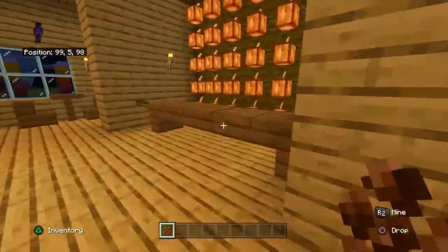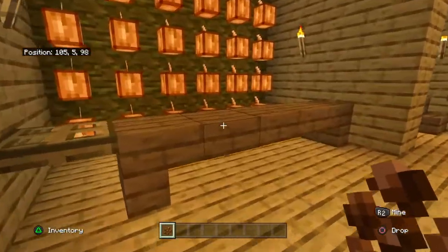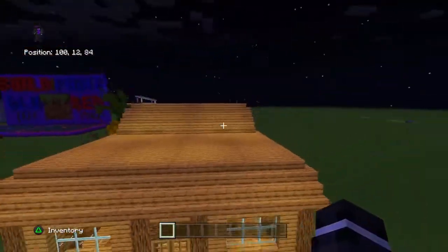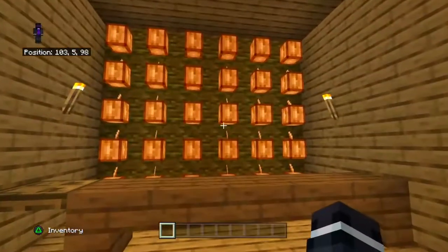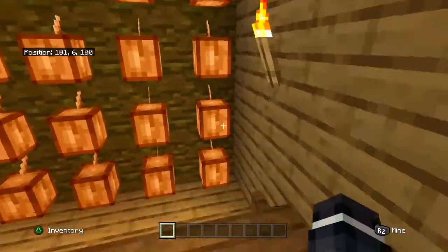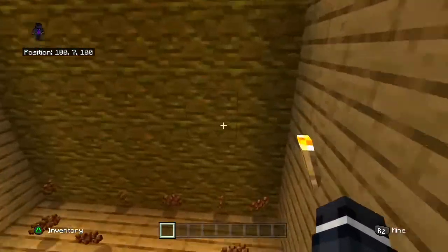In the next video, I'll be showing you a fully AFK-able version, which is just insane. This is my friend's cafe that he built, and he decided that he wanted some cocoa beans, so I made him a cocoa bean farm. All you have to do is hit this button to harvest, and it harvests all of it.